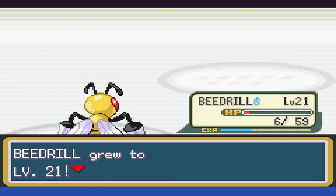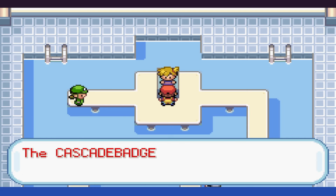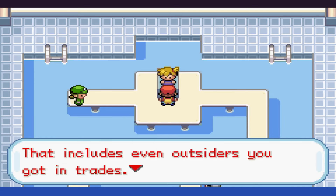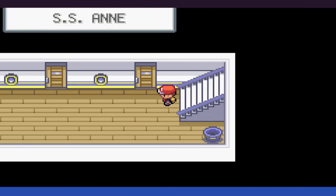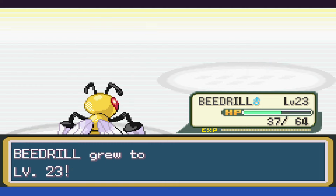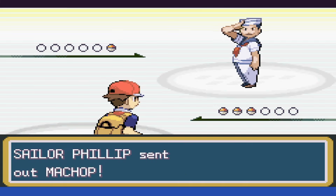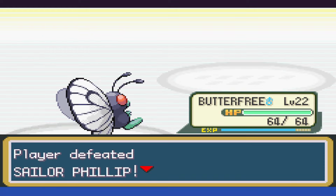As we go through Vermillion and then head on to the ship, we're going to go fight all of the additional trainers that we can think of. Between the two attempts it took for Brock, and the fact that we had to level up to get past the rival and Misty, I'm not wanting to take too many chances — but in no time at all, with thankfully some more levels under our belt, it's time for us to fight the rival again.